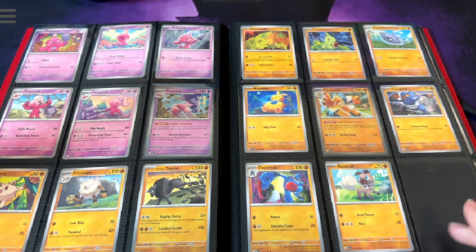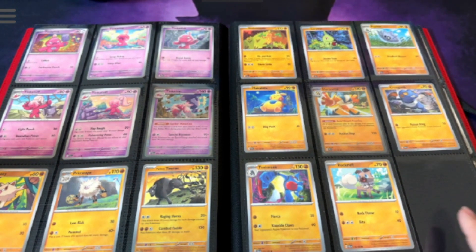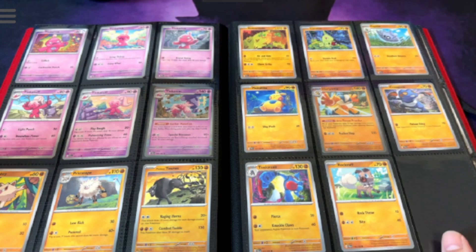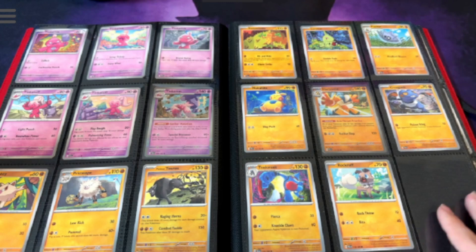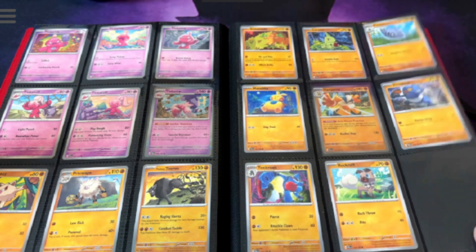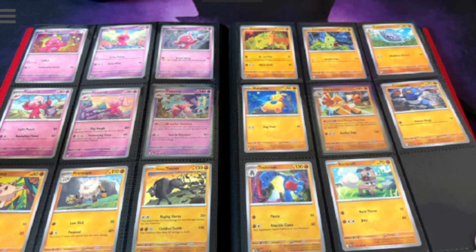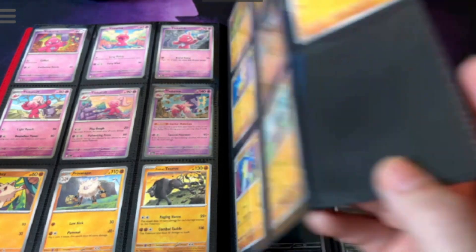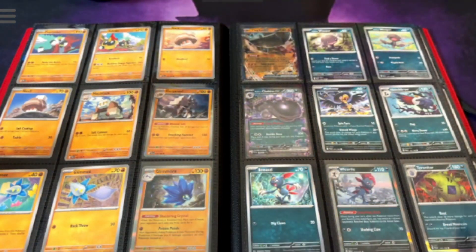Right here we're missing another EX — it's the Lycanroc. I have not got one of him yet. So I'm what, 36 times 3, which is like... 108 maybe? That plus the 11 packs in the Pokemon Center ETB. So we still haven't got them, we're about 120 to 130 packs in.